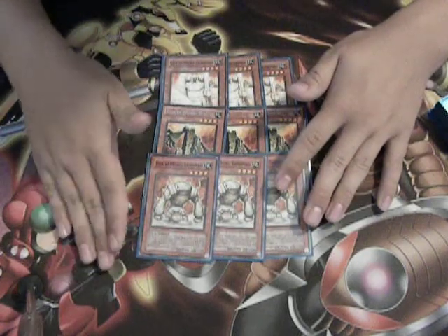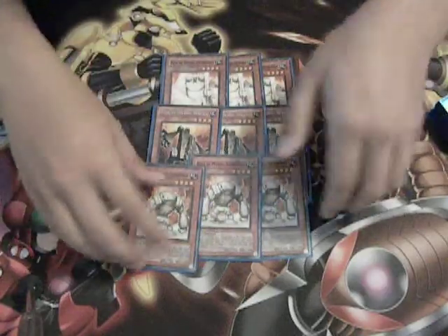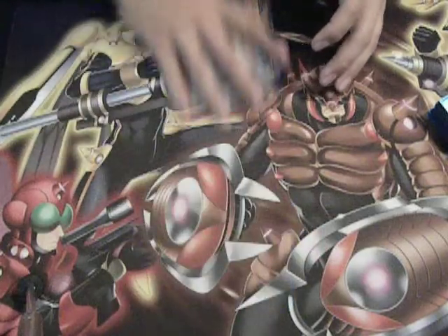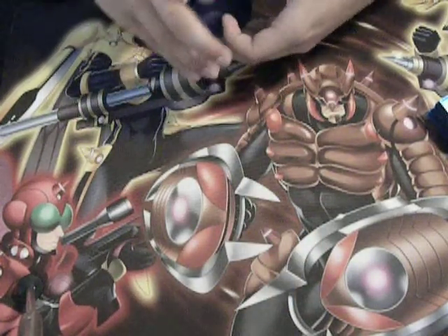They are all level 4 with 1900 attack and 1200 defense. These guys open up a lot of really cool plays and I think it's one of the more creative parts of this build — the ability to negate.